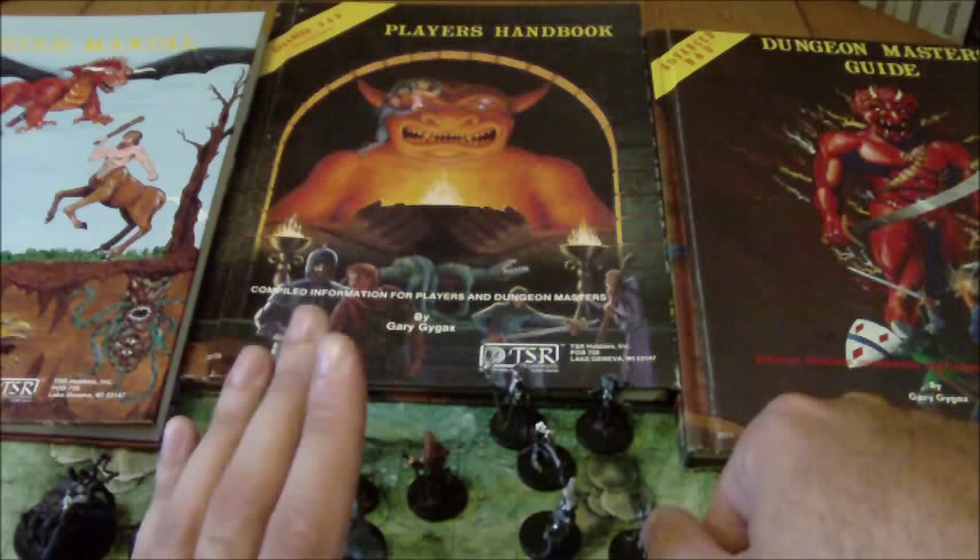While that story had a somewhat positive outcome, there was an event in 1982 from which nothing good could come. A young man named Irving Pulling committed suicide, and his mother Patricia Pulling blamed his death on the Dungeons & Dragons game. Using that as motivation, she formed an organization called Bothered About Dungeons & Dragons in 1983. The whole purpose of this organization was to publicly attack the D&D game and TSR as a company, making claims that the game encouraged things like murder, rape, cannibalism, and suicide.